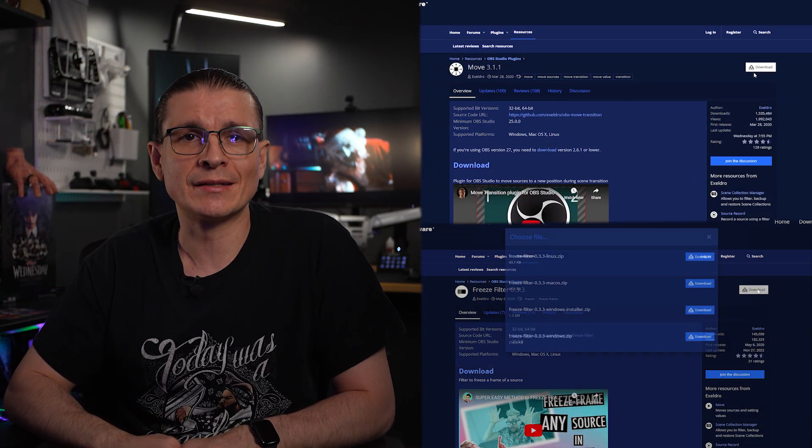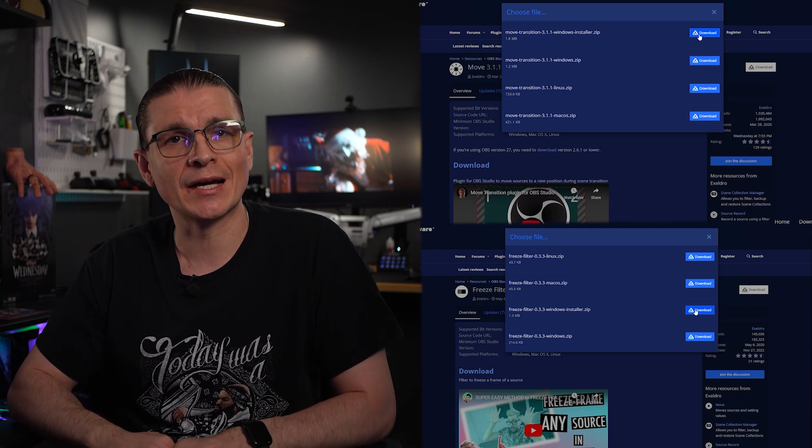You will need two plugins installed to OBS. In the description below, you will find the links for the Move Plugin and the Freeze Filter Plugin. The first will be used in connection with the AR SDK to track the glasses and joint to our faces, as well as to fade the scene from color to black and white. The second will be used to freeze the screen for a few seconds, creating that perfect meme effect. Follow the links, click download, click the installer .exe file, and run it to install them to the appropriate directories.